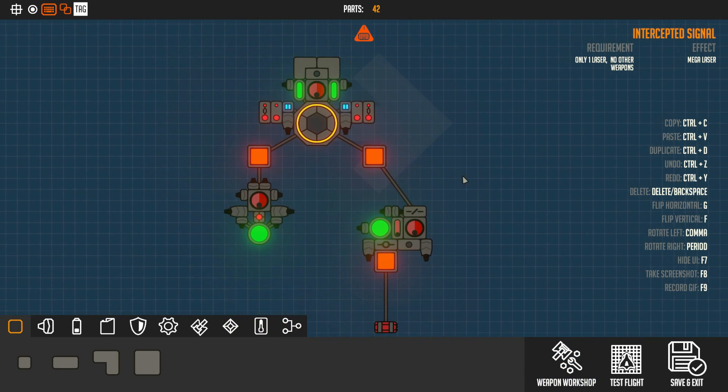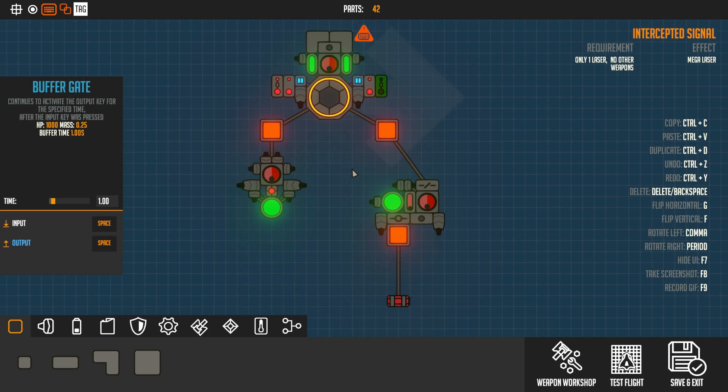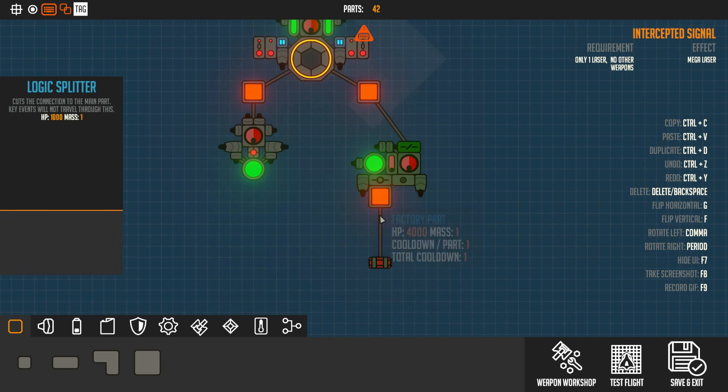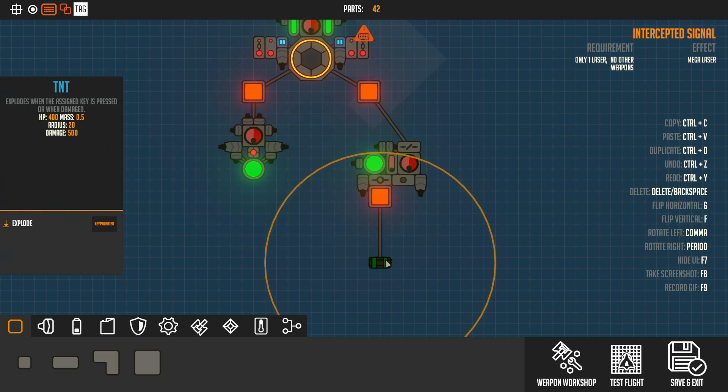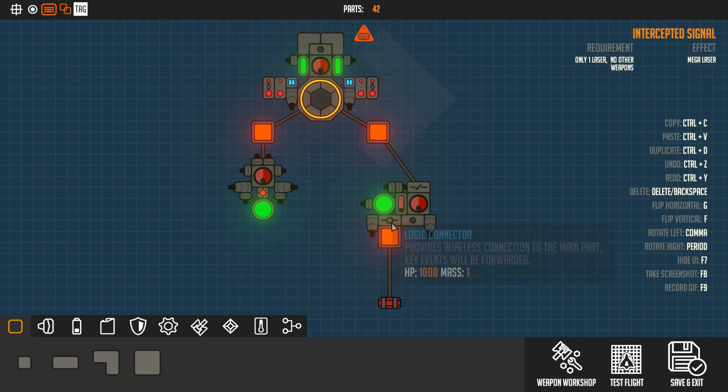A little while later and everything should be fixed, including a problem I didn't even think about before. We now have a buffer gate, which means when this thing presses space, it actually holds down space for a full second before letting go — allowing the craft to be spawned in, then decoupled. You can't decouple something as soon as you print it — it's not as instantaneous as it seems. A simple buffer gate and all the problems seem to be solved. I also forgot that by adding the logic splitter, I was splitting the TNT — even after you let go of the TNT, the splitter remains. So I've simply added a logic connector to the factory, meaning the factory and the TNT both respond to the main body.